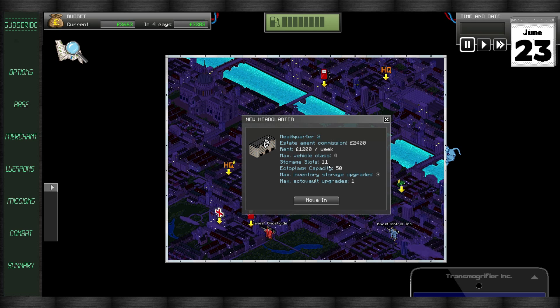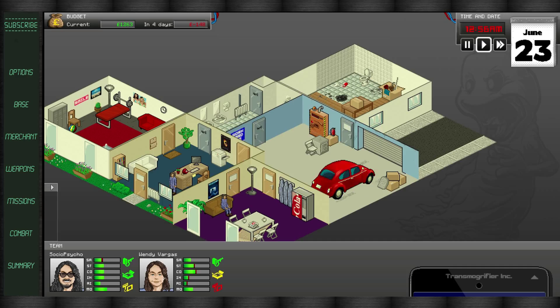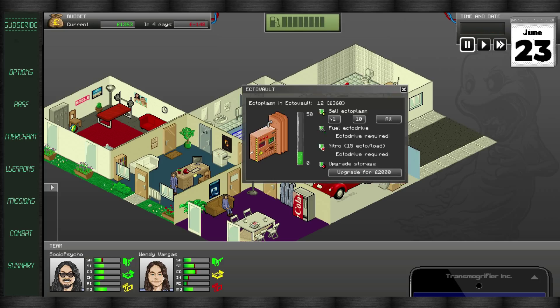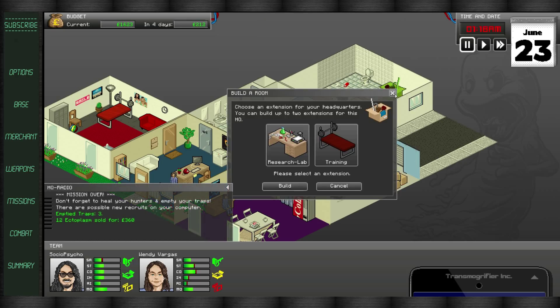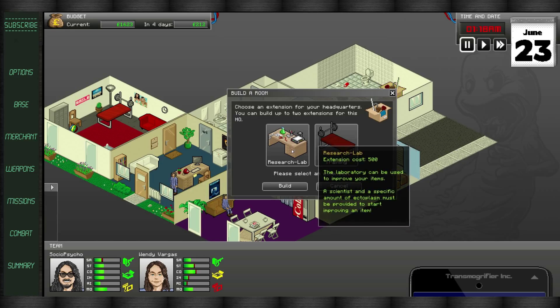In the headquarters itself you have some very basic things. You have the ectovolt which stores ectoplasm you get from ghosts, just like in the movie. The more you have in storage the more you can do — you can upgrade storage capacity to hold more, or put it towards research or nitro for your car. The research really comes in when you need a research lab. In bigger buildings you're able to have more rooms, so you can have more workout rooms or research rooms, whatever your case is.